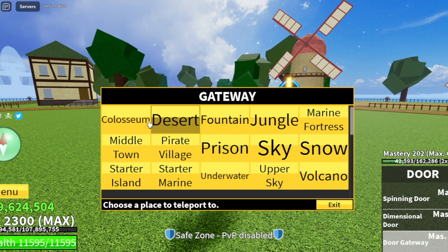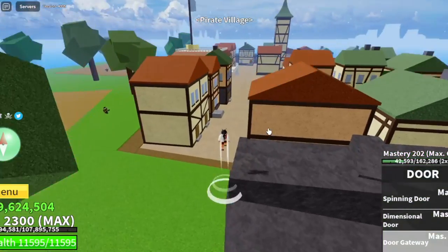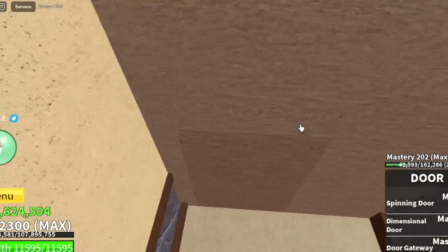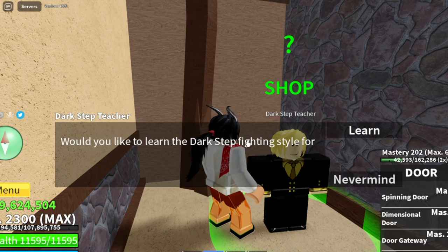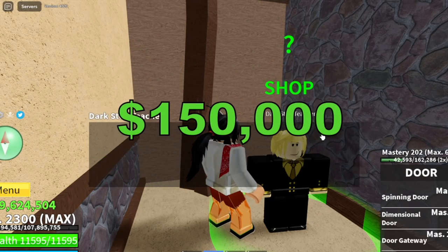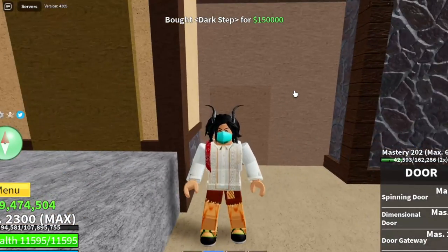Are you ready to start buying all the fight styles in Bloxfruits? Let's make this fast. First off, in the Pirate Village, we are going to find our very first fight style — the Dark Step. It will cost you $150,000 to buy this fight style. It has 4 special skills. That is our first fight style.